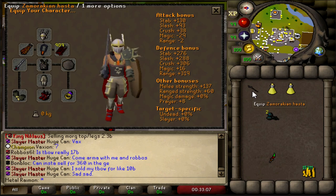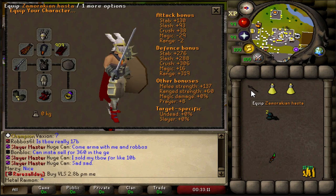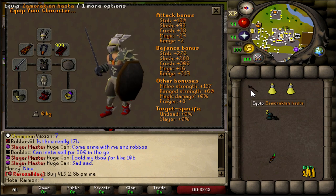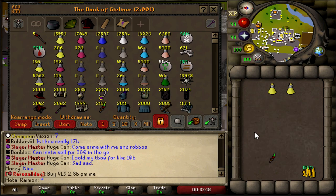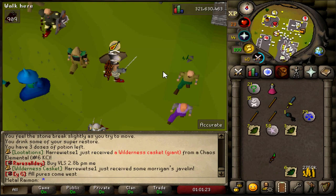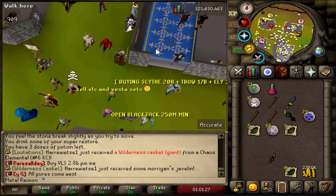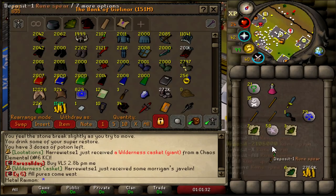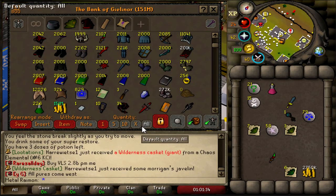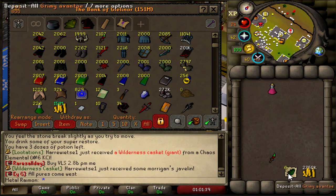There we go — let me bank it and grab it. What are the stat differences like? A little bit of strength and stat bonus, not the worst. Let's get a move on and continue. That concludes another trip to the Basilisk — 1 hour 43 minutes remaining, so we're 1 hour 15 minutes in at this point. Another Brimstone Key for the log — one more key. Not the worst trip. We're currently at 96 kill count.